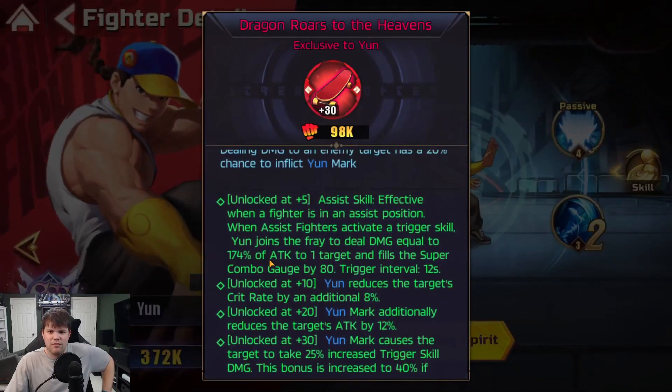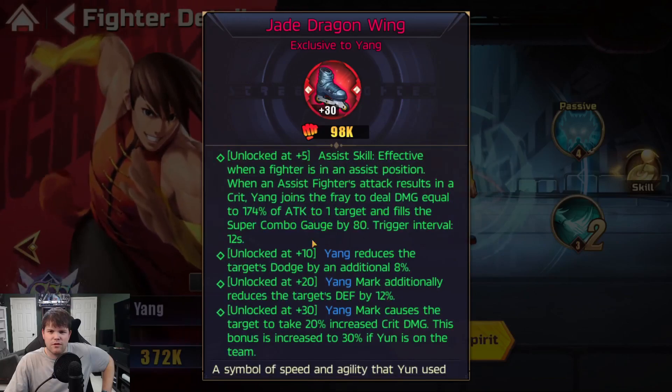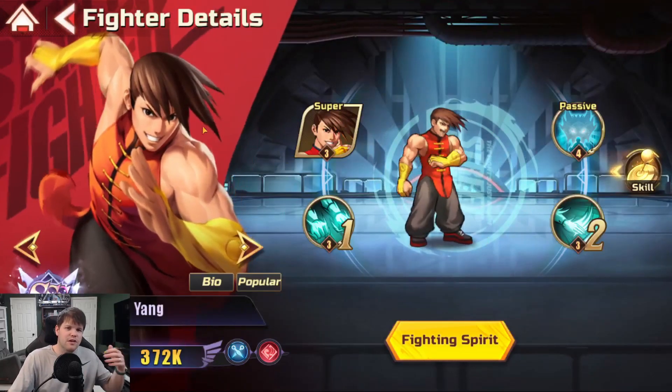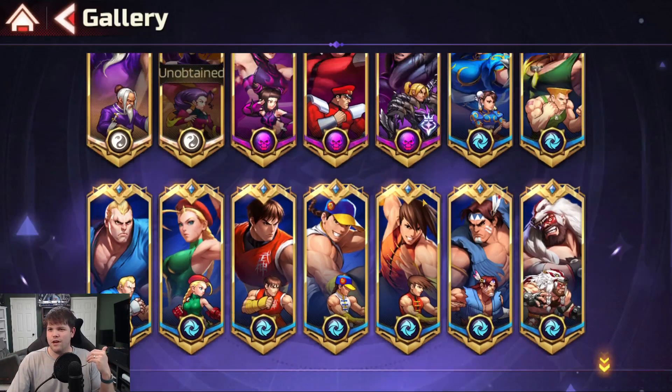The Yun here increases the super combo gauge by 80, triggering every 12 seconds. And Yang also increases the super combo gauge by 80, triggering every 12 seconds. So you can get this combo-building potential — chain them together — it's just a very cool concept.